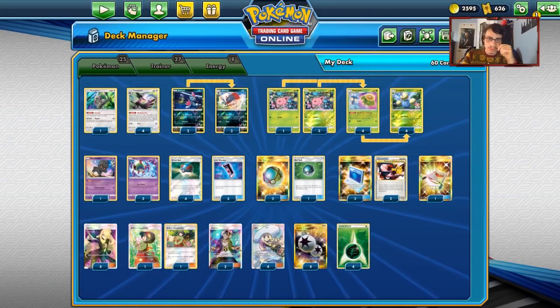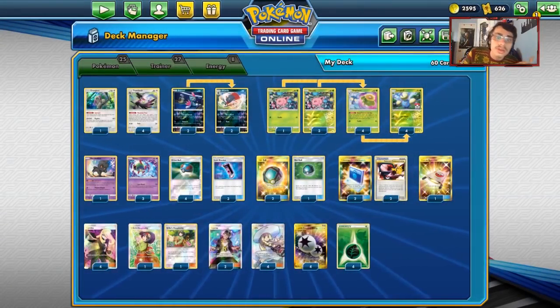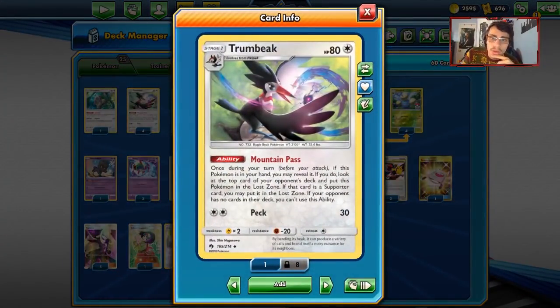You can use discount code CODELEAF to get yourself a 5% discount on your order. So now let's get into the list. It's a Lost March deck - you've got your Natu 2s, your Skip Blooms, your Jump Pluffs, and your Choinquils.